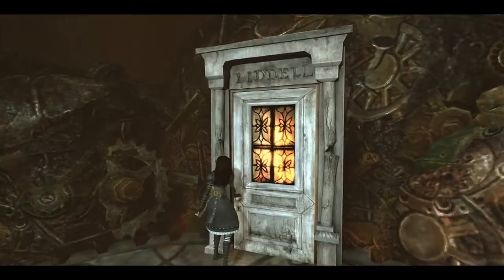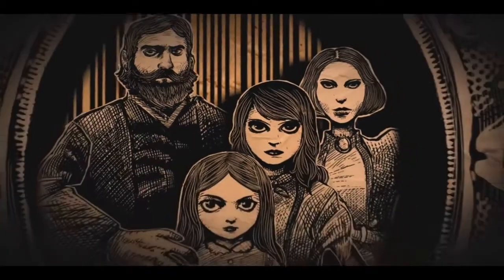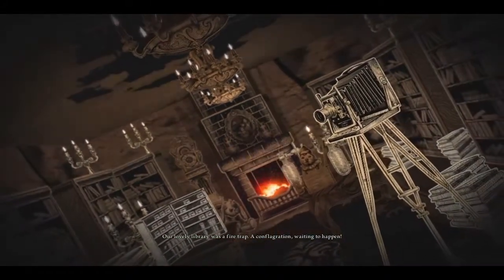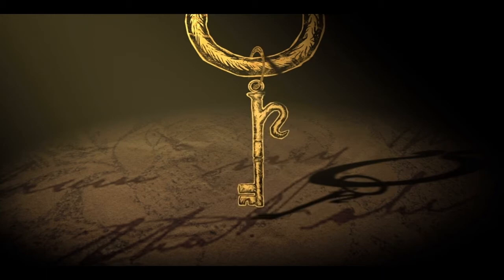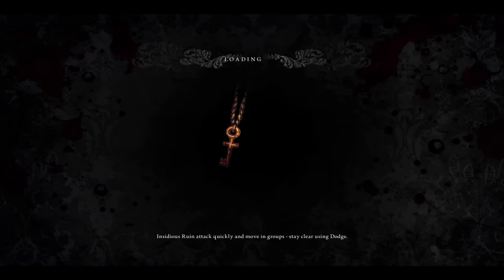Here we go! Our lovely library was a fire trap - a conflagration waiting to happen. And of course it had a fireplace in it. There's a key. What's that? Does that mean I did something to get it, or I have to get the key?